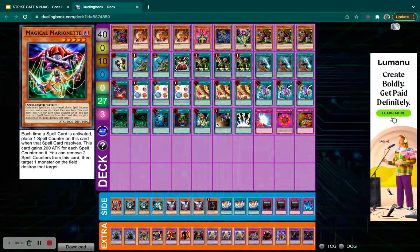Magical Marionette is super spicy — it's a level 5 dark monster with 2,000 attack and its effect is perfect for Reasoning Gate decks. Each time a spell card is activated and resolves, place a spell counter on this card. It gains 200 attack for each spell counter, and you can remove two spell counters to target and destroy one monster on the field. Importantly, this is not a once-per-turn effect, so you can use it multiple times in your turn to clear one, two, or three monsters depending on how many spells you activate. It's also level 5, giving access to level 5 fusions with Metamorphosis.